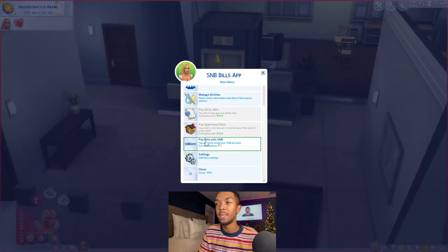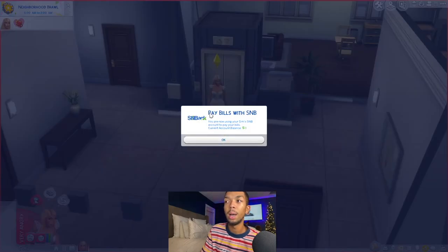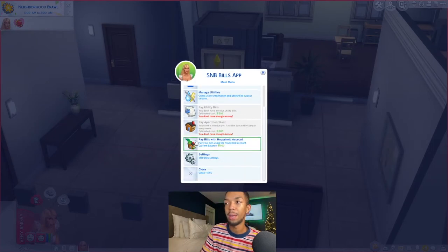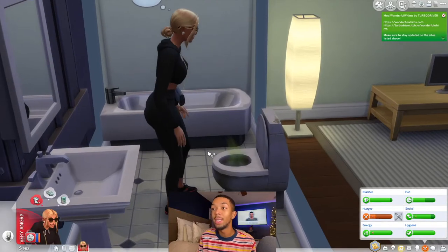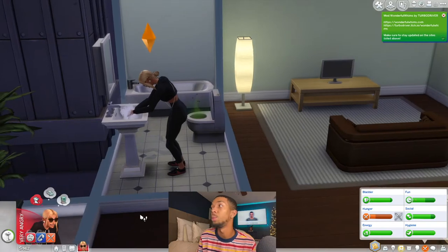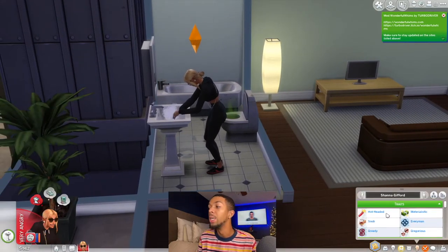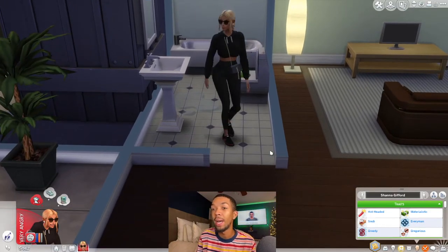One option you have is this button that says 'Pay bills with SNB' — that gives you the option to have your bills come out of your bank account. When you go back to it, it'll say 'Pay bills with household accounts.' So this just changes that setting. I thought it just meant pay your bills now, but obviously it means to change the setting. It is the next day — it's Monday. She just threw up and she's disgusted, has a mood that she hated the house because it was cheap and she is a snob.